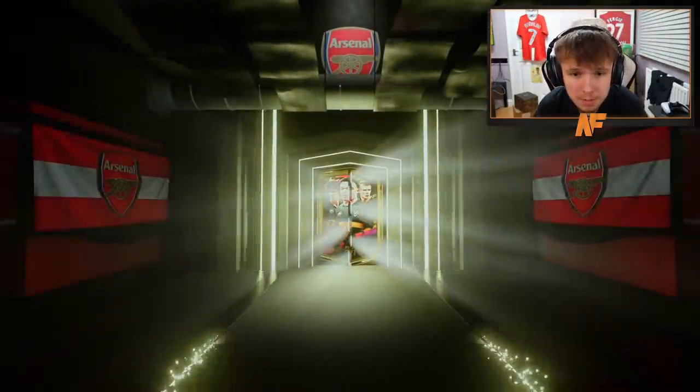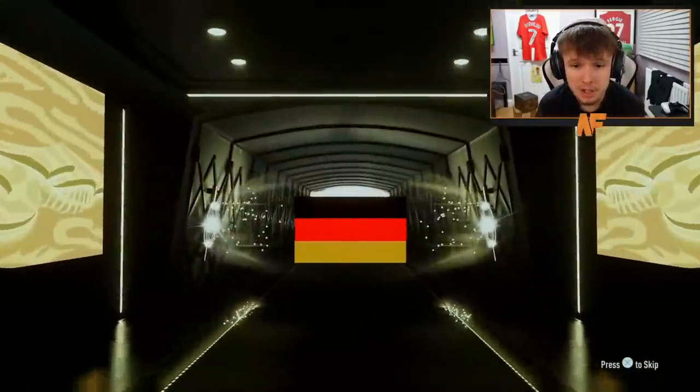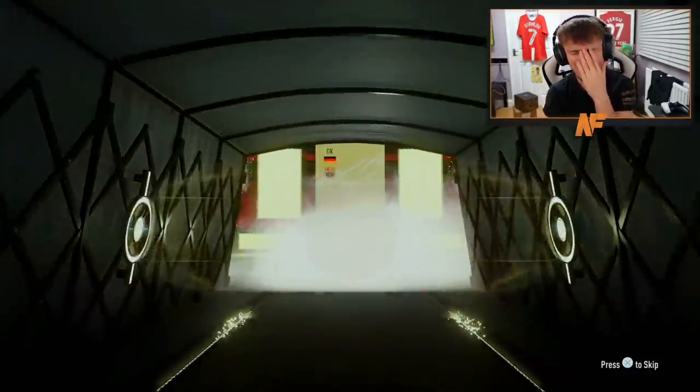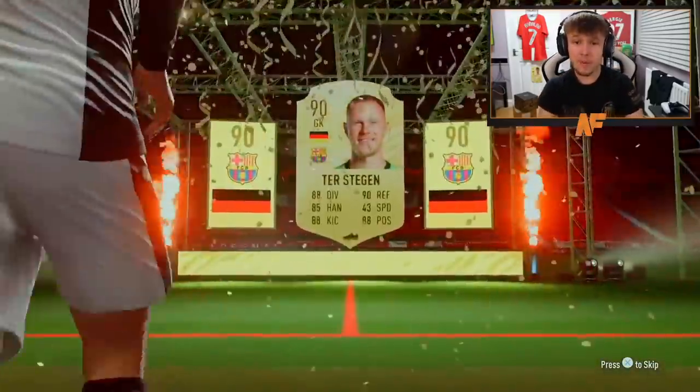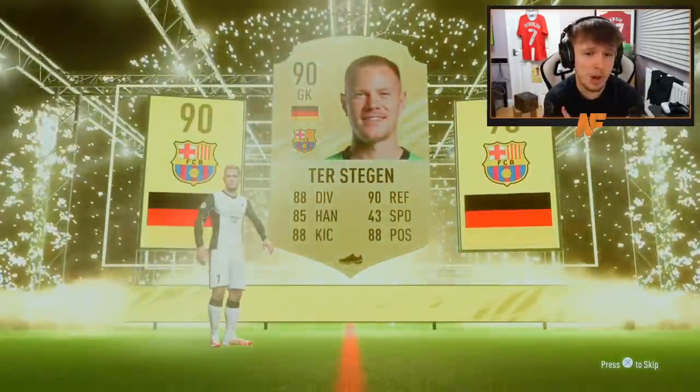Come on EA, please — Future Stars, walkout. Please just show us one Future Star somewhere down the line. Germany goalkeeper. It's going to be De Stegen — is he higher rated? He is higher rated. 90 De Stegen on the front. Anything behind him? Come on.